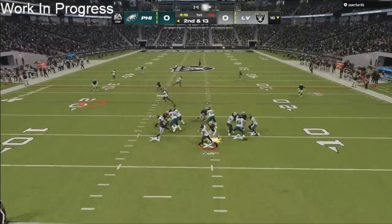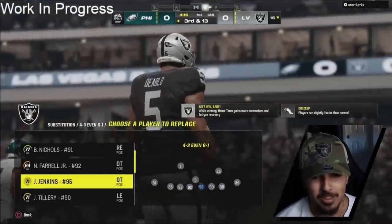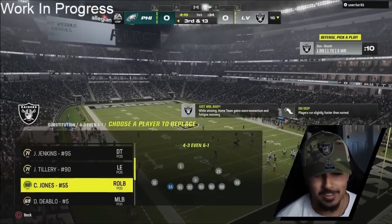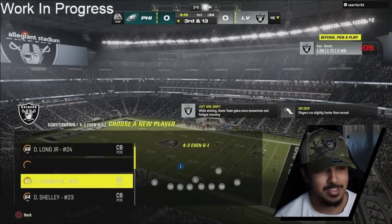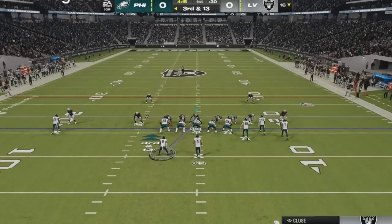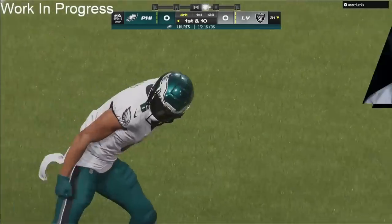He only ends up getting three yards, thankfully — actually he ends up losing three. Right here he's going to do a little motion. We're going to run a little cover two, trying to get a little bit of pressure with our front seven. That's definitely the highlight of this Raiders defense — our front seven. We got pretty solid linebackers, and we almost get an interception. I think it was Mad Max Crosby — he almost gets us our first interception. This is what you got to do with the Raiders man, you got to send the heat.